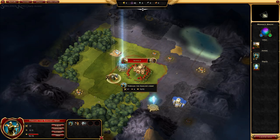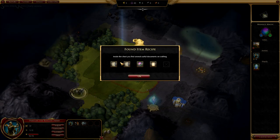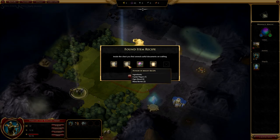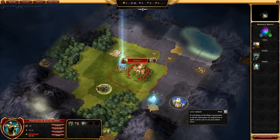Let's pick our army and go do some things. Let's go to the Lost Library. First off, there's a chest here — we're going to go to that chest. We find an item recipe. Inside the chest you find several useful documents on crafting: an Enchanted Chain Shirt recipe, a Potion of Might recipe, Nectar, and a papyrus scroll. Then we're going to go check out this Lost Library to show the various aspects of the game.